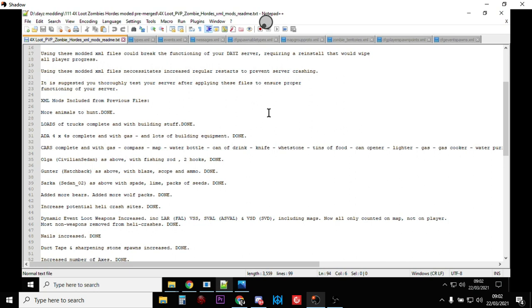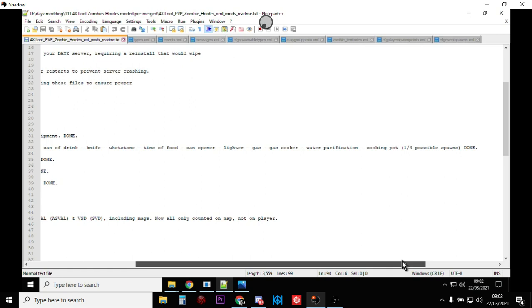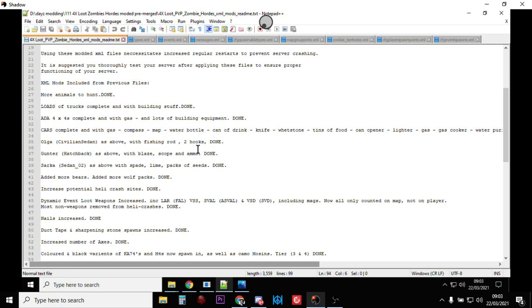There is a jerry can full of fuel in the back as well, so you can fuel the vehicle. In the case of the M3S truck it's ready to go. With the cars you've got to fuel the vehicle and then take the jerry can to the nearest water source — doesn't matter if it's dirty water — fill it up and put water in the radiator and the cars are good to go. In the back of the car you'll also find a water bottle, a can of drink, a food can opener, a lighter, a gas cooker, water purification tablets, and a cooking pot.